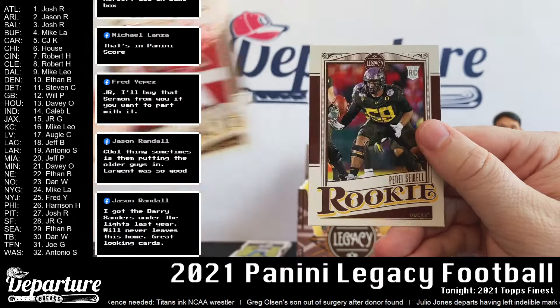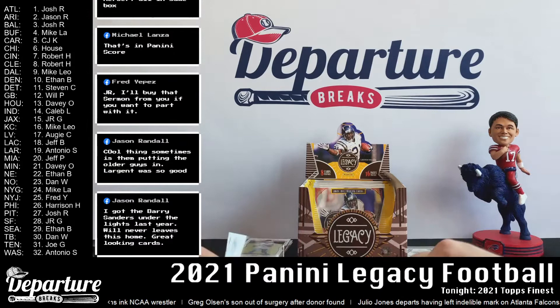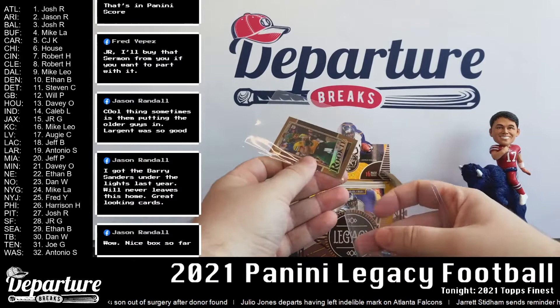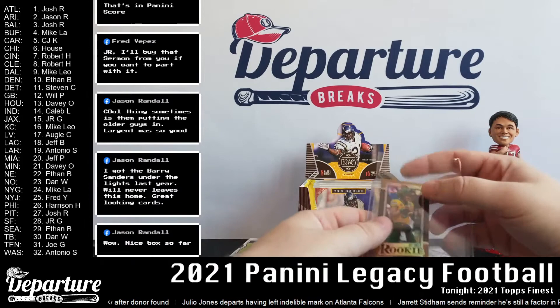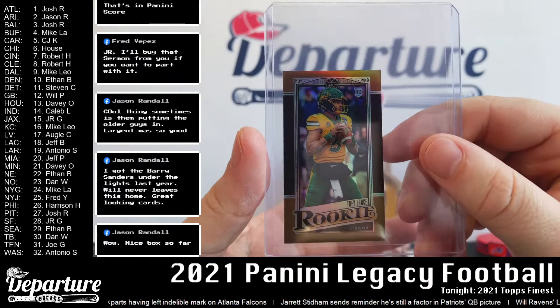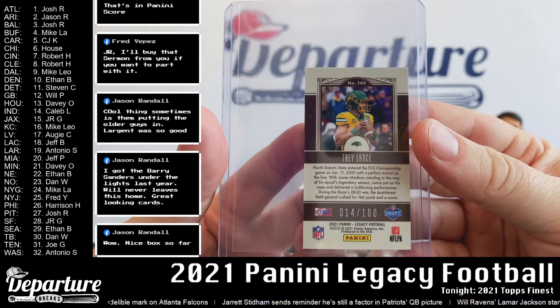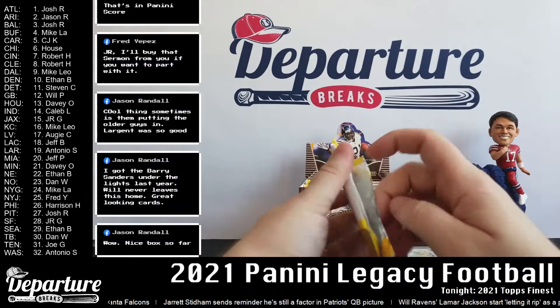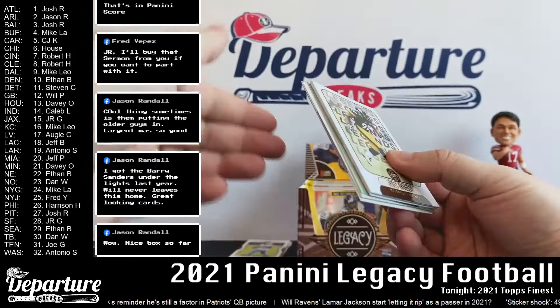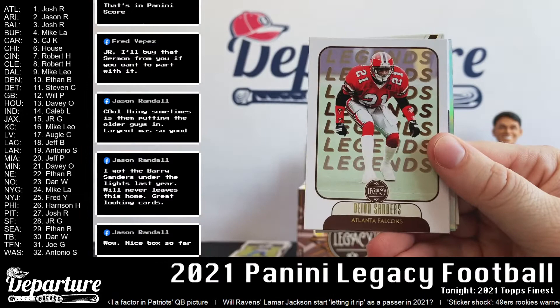Rookies: DeVonta Smith. And this is a nice one here. Looks like we got something silverish — Harrison and Deion Sanders. That's a good one. Crowder, Chase Young. Oh — there's our second one! Alright, so this one is more of a silver variant and then that's the base, so we got two in this box. This one — Buffalo Bill, Greg Rousseau — nice rookie there.